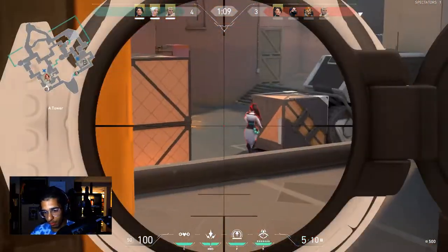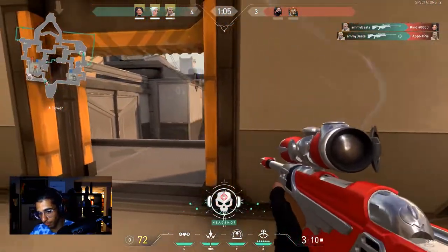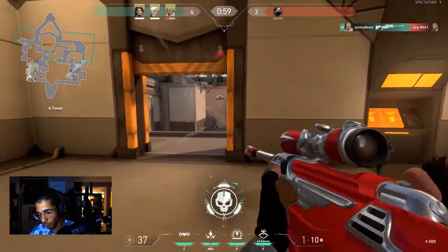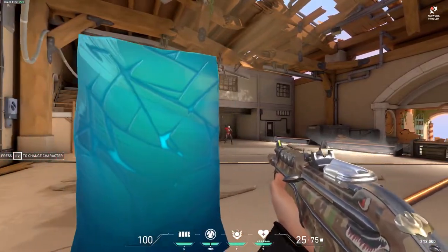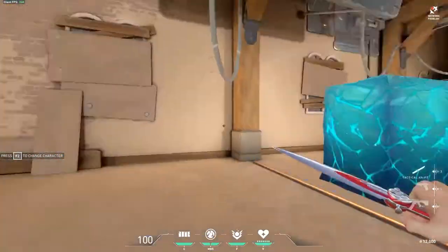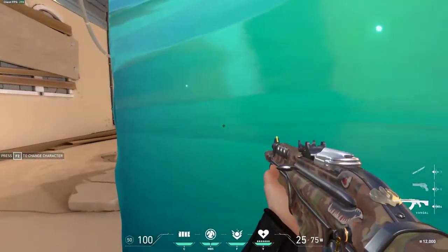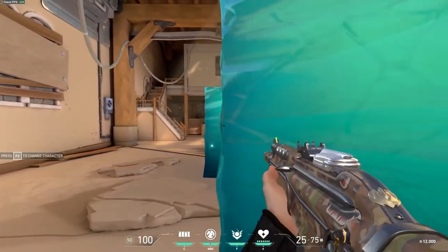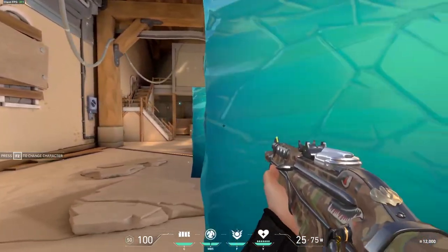Peaking is divided into three categories: shoulder peaking, jiggle peaking, and wide peaking. Shoulder peaking is when you get a quick glimpse of your enemy without getting shot — you're just gathering information to share with your teammates so they can get a better position. With jiggle peaking, you do the AD-AD movement to clear default map spots, which helps you generate map control and gives you an advantage over your enemy.